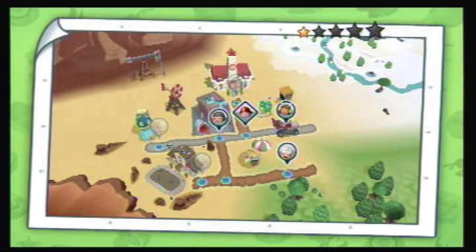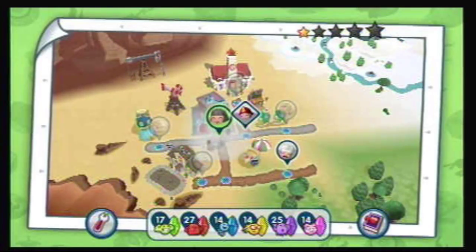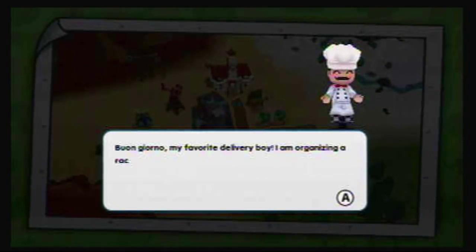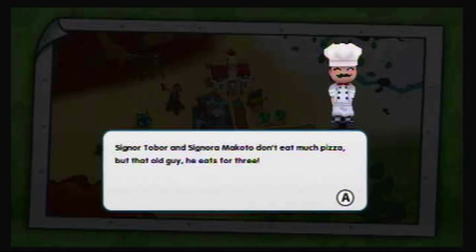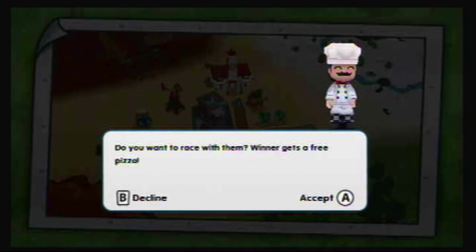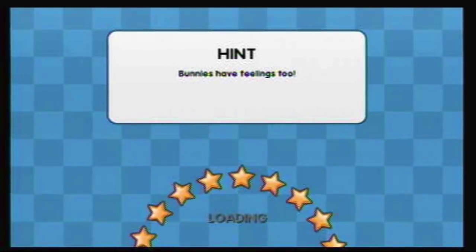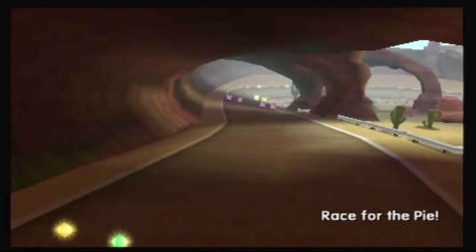And we have another racer — looks like Fire Chief Ginny. But you know what? Let's do Gino one more time and we'll start Ginny in the next episode. One DiGiorno, my favorite delivery boy. I'm organizing a race for my friends — Signor Tobor and Signora Makoto don't eat my pizza, but that old guy eats for three. If you want to race with them, the winner gets a free pizza. I'll take a free pizza, even though I don't really like pizza that much. True fact. I like pizza, it's just that it's not my food of choice like most people would think.